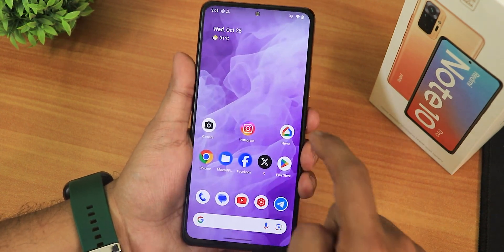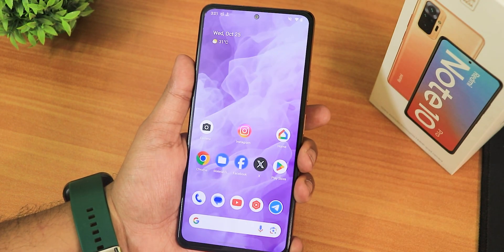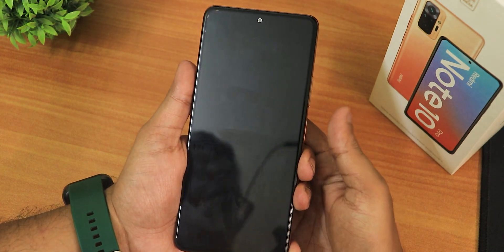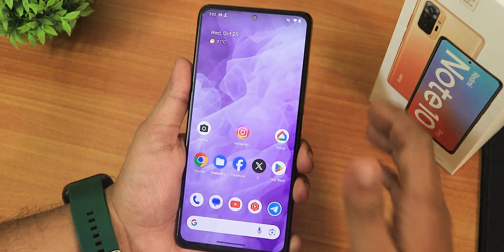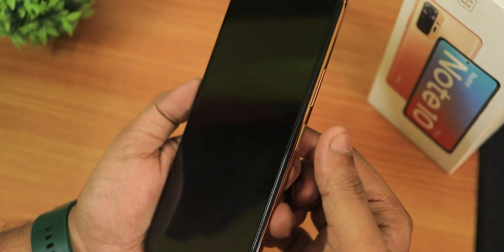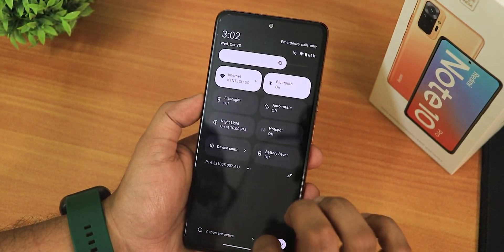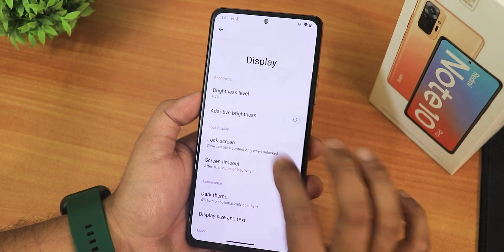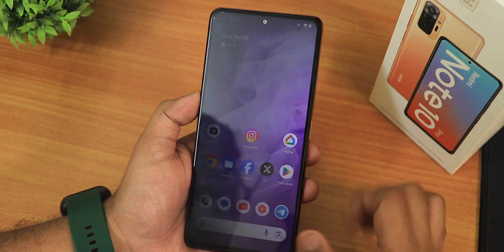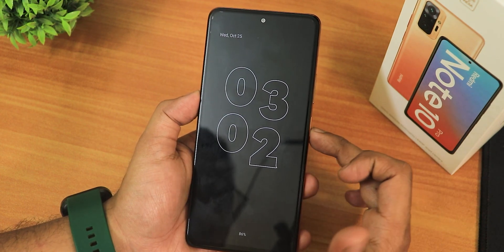The fingerprint scanner speed is working perfectly. Even when the screen is completely off you can tap the fingerprint scanner and it unlocks with a great animation. To enable always-on display, go to display settings, then lock screen, and enable 'Always show time and info'. The always-on display clock looks beautiful.